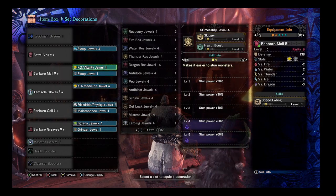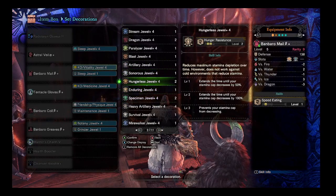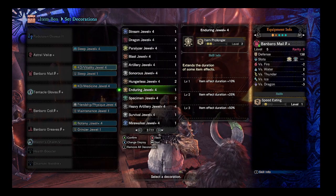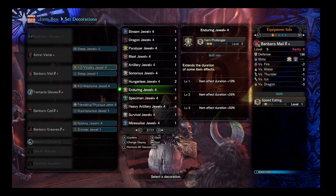If you're going to use dual blades with this build, the two KO jewels can go and you could put something else in. Just off the top of my head, I would maybe do item prolonger, so if you take a might seed or an adamant seed or something like that, they last a little bit longer. Wide range does not affect this, but it affects you, which is still nice.